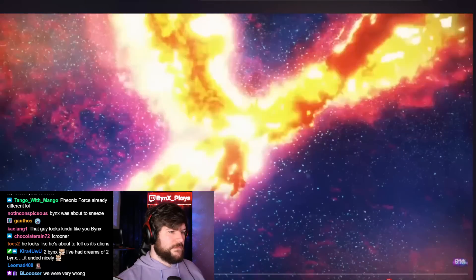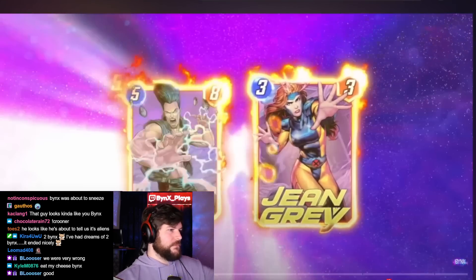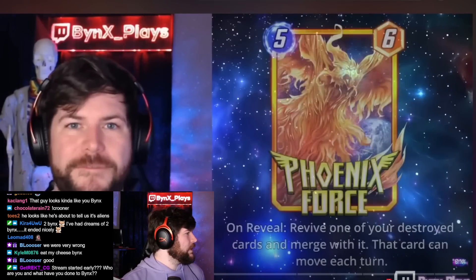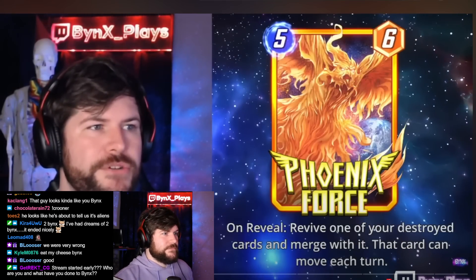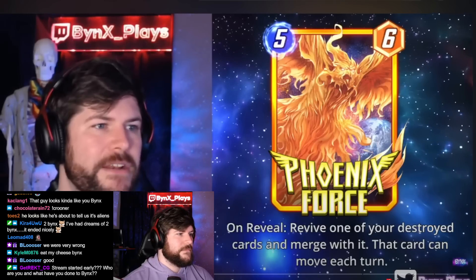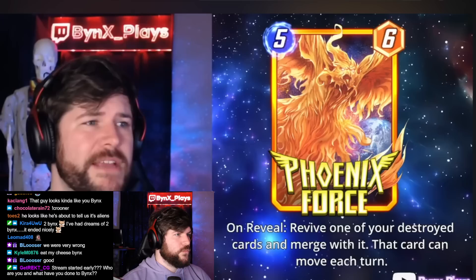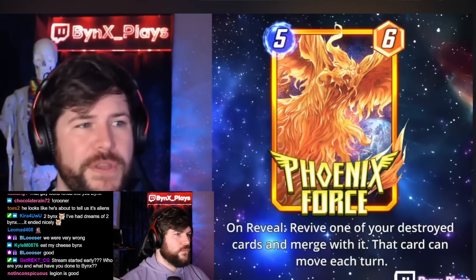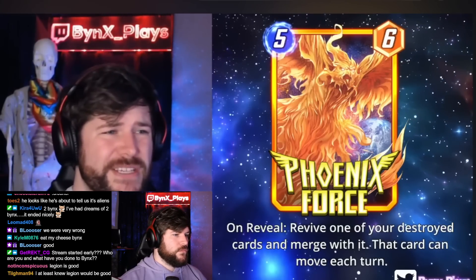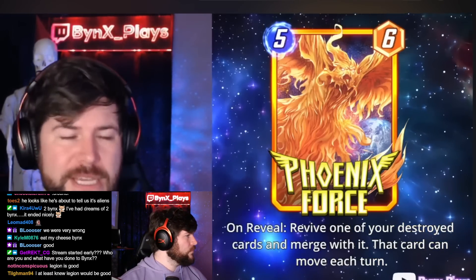Hey, all Binks here. The Rise of the Phoenix is upon us, and with it comes a brand new slew of cards for Marvel Snap. We have a season pass card, two Series 5, and two Series 4 cards. The Phoenix Force is a five-energy, six-power card with On Reveal: revive one of your destroyed cards and merge with it. That card can move each turn. So essentially, if you have a specific card that dies, you can play Phoenix Force and move it.